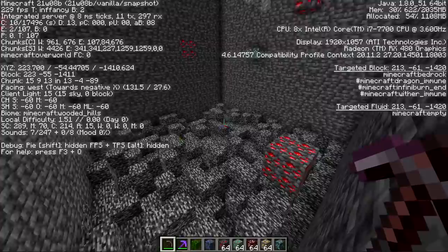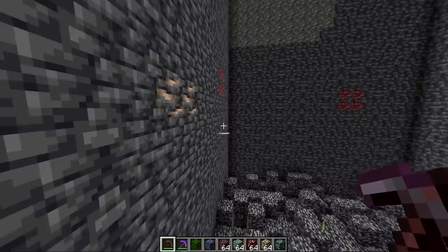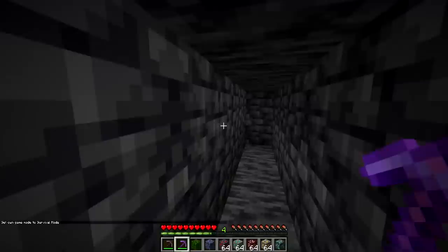Gold ore is also less likely to be found if it's exposed to an open cave, meaning digging forward is the best way to get it. Diamonds share this property — you're less likely to find them in a cave and more likely to find them while digging. Only once you get to the very bottom of the world do you have the highest chance of finding diamonds. Redstone also has the highest chance down here, and it's a lot more frequent than diamonds. Throughout all the negative Y levels there are also small blobs of iron.